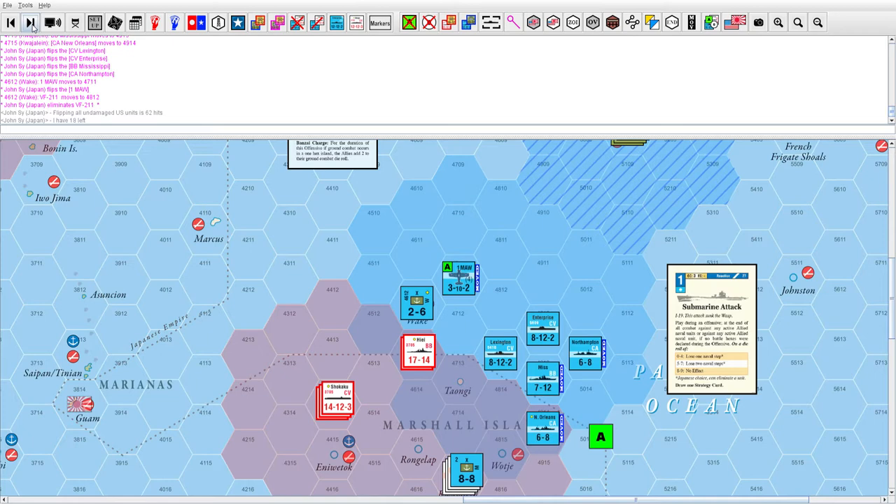That gives me 62 hits with 18 left. Since everybody's already damaged, I'm able to sink the Enterprise — I choose to finish it off and it's eliminated. Then the Japanese take 64 hits. He's going to hit the carriers at least once.